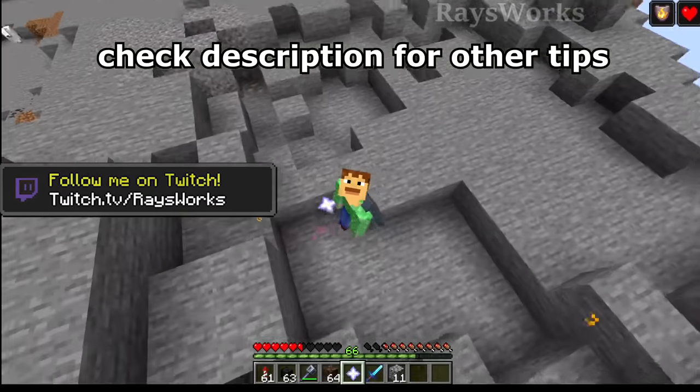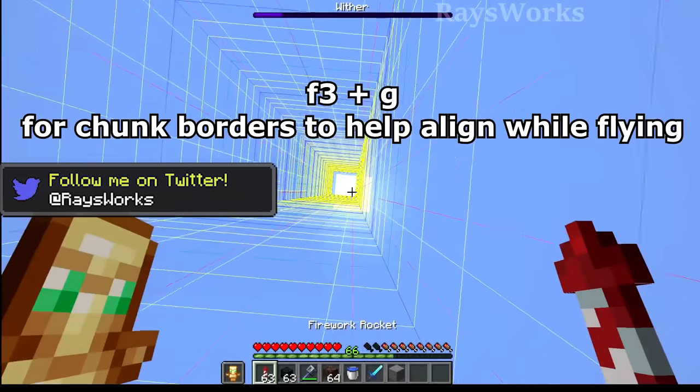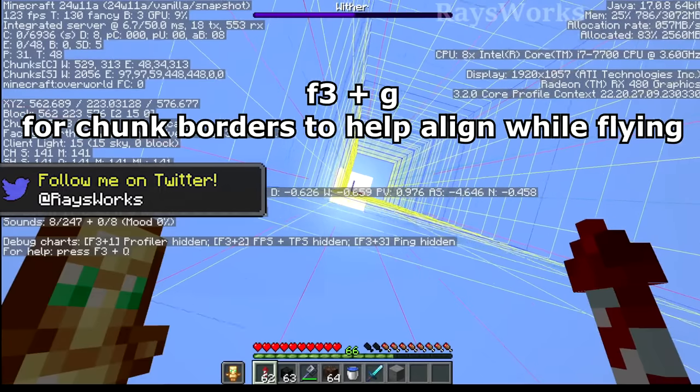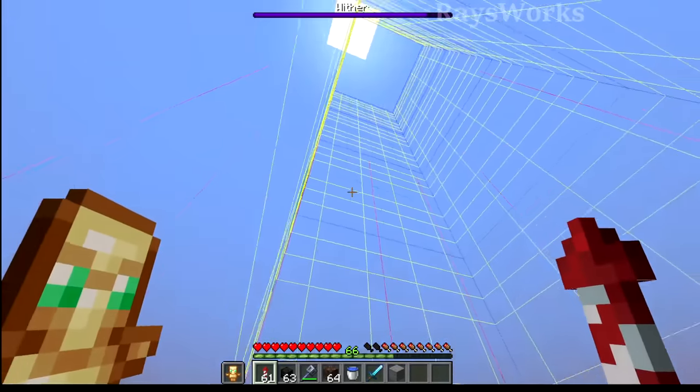If any of these strategies change, I'll put the newest version in the description. You can even do these kills without a totem of undying — just place down some water ahead of time. That way, when you come in for the dive to kill the mob, you can land in the water and save yourself from dying.